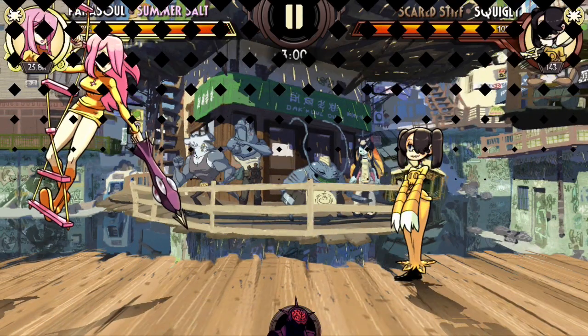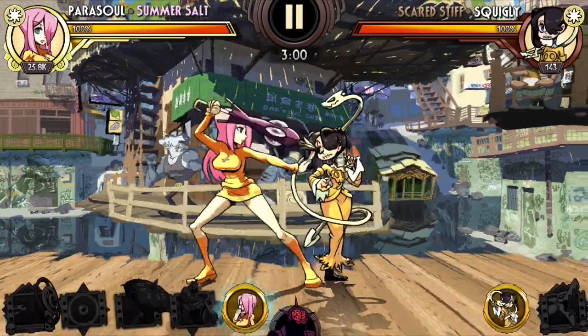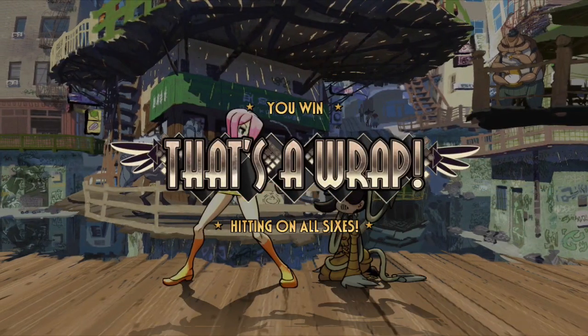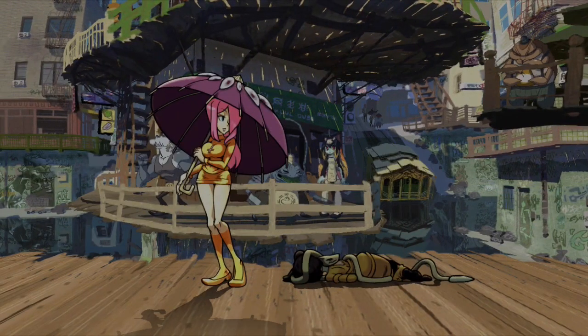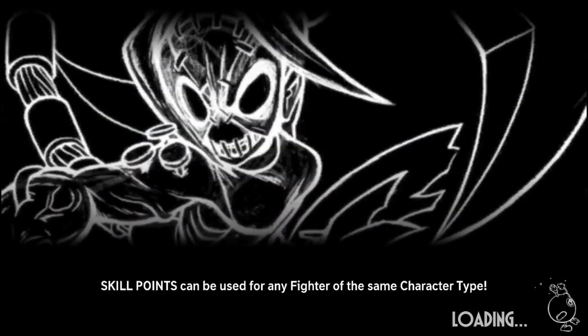All you have to do is enter the single random character node on the basic difficulty version of a Fishbone kit. From there, use your strongest carries to one-shot the opponent with an opening dash attack. Repeat this method until you have all of the gifts required for your needs. Thanks for watching.